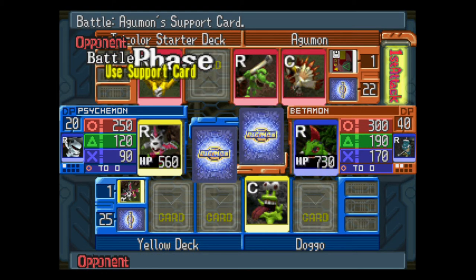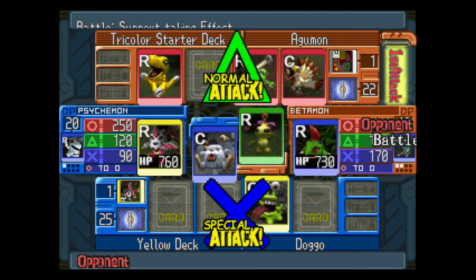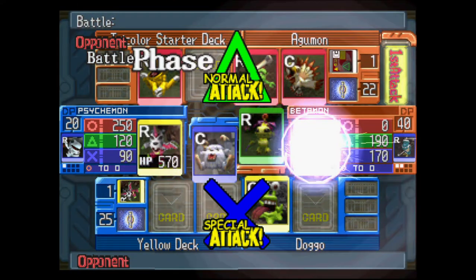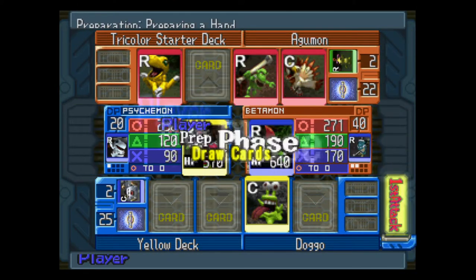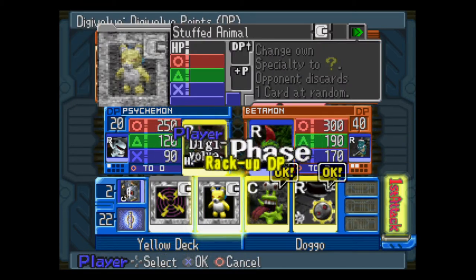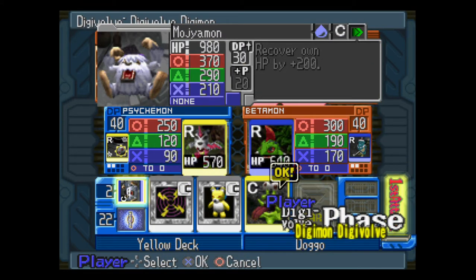But X does tend to have an effect — in our case, whatever their circle attack is goes down to zero, which is pretty nice. And then we have our support card. Let's throw out Mojimon. Mojimon's support effect: recover 200 HP.